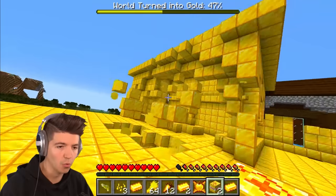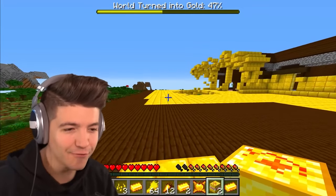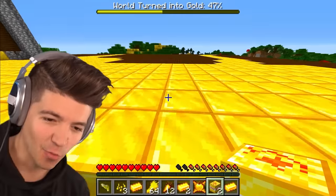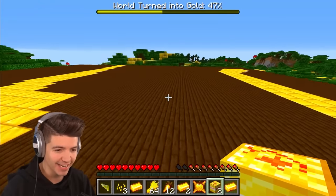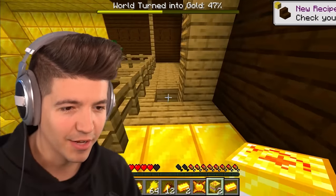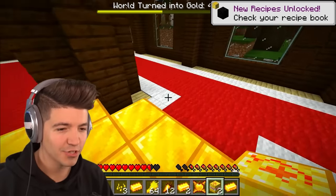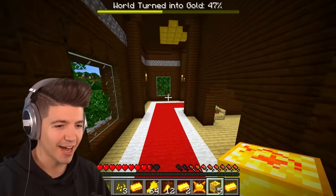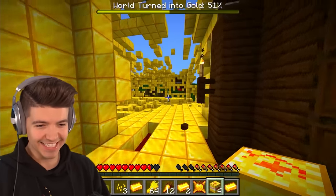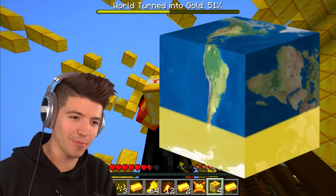Gold is falling from the sky! I think you can detonate this by right-clicking it from a distance. I'm gonna place one golden TNT down, place another one over here, and if you right-click them they explode from a distance. Look at how much of the world was turned to gold just from those TNT explosions!